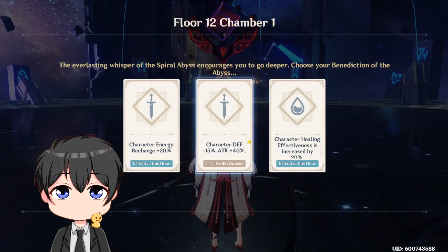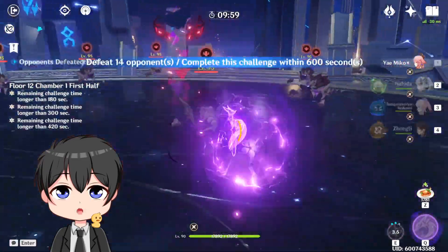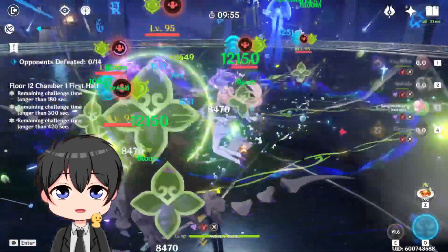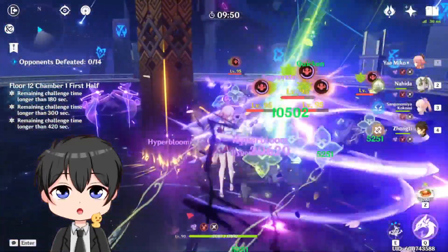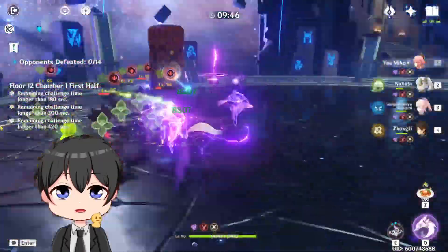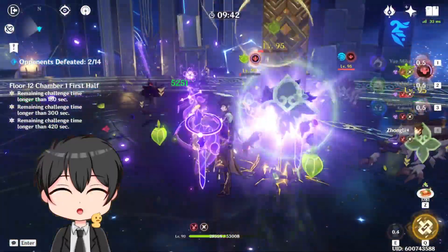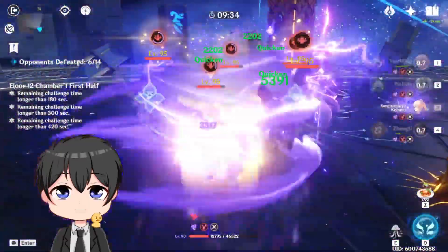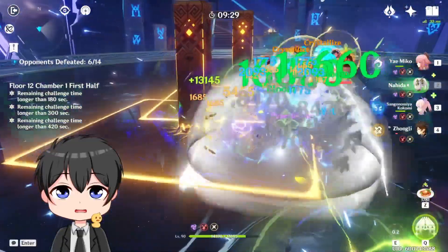Okay, so we're now in the Abyss. Let's grab the healing card. Let's drop our three E's on Yaemiko, Nahida E, Kokomi, and Zhongli. And now we just stand here and watch the destruction again. This team comp is so dumb. Okay, let's wait for our Jellyfish — let me reset this. Oh my god, we might actually die. This is why you need the healing. Okay, we might die in Nahida. We got the healing — nice.